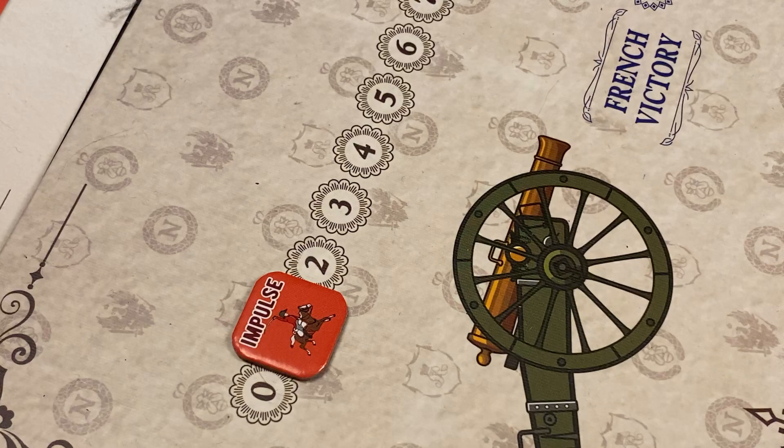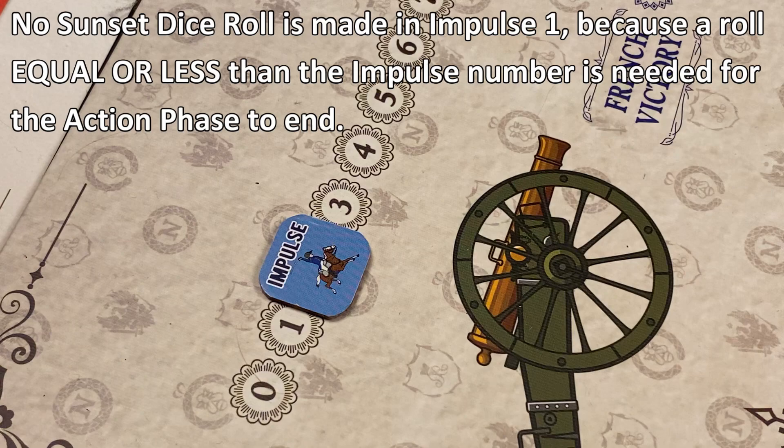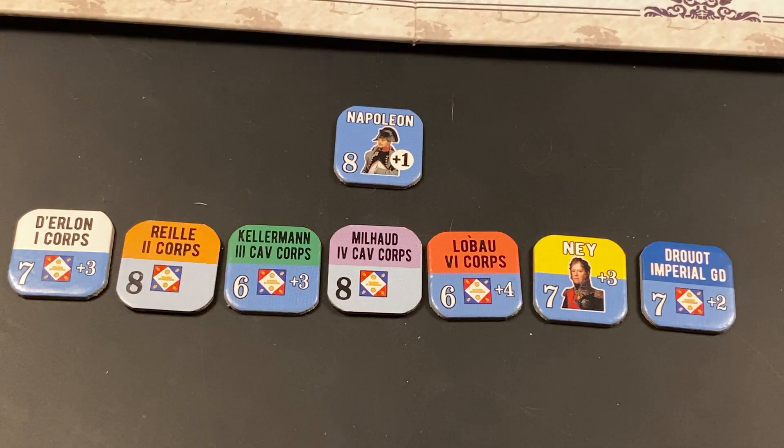Now we proceed to the French second impulse. Note that we did not roll for a sunset die roll at the end of the Allied first impulse, because it's impossible to obtain a result lower than the impulse number in that first impulse. The French want to conduct move and assault actions with Drouet's first corps. We roll 2d6 and add one for Napoleon's modifier. The roll is a 2, modified to a 3 — lower than Drouet's 7 activation rating. So the leader is not activated, and the effect is the same as a pass action. We do not flip Drouet's leader marker to its spent side.